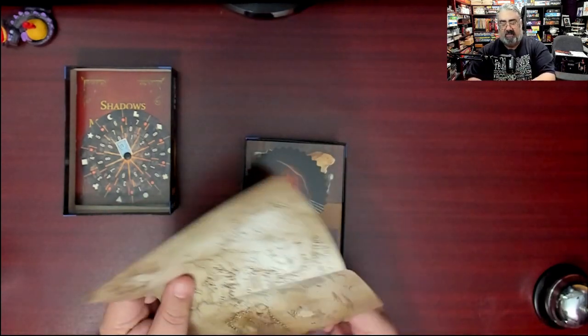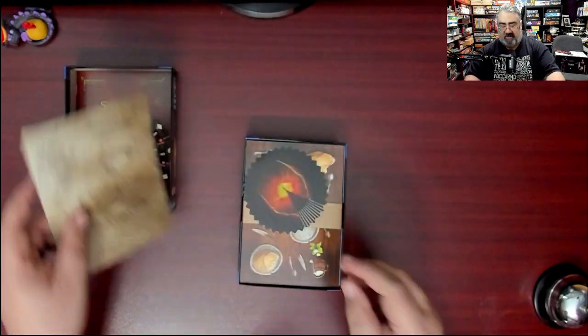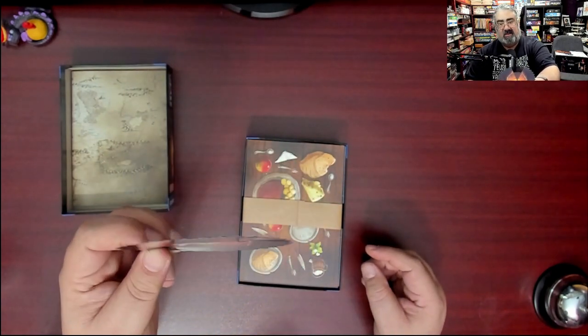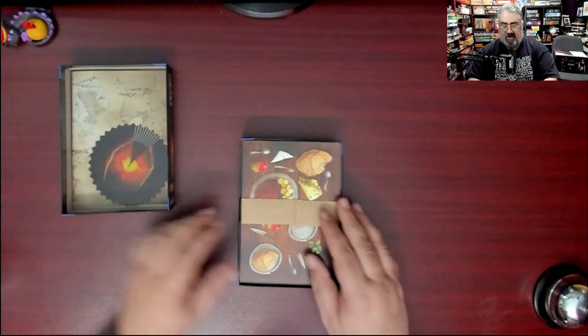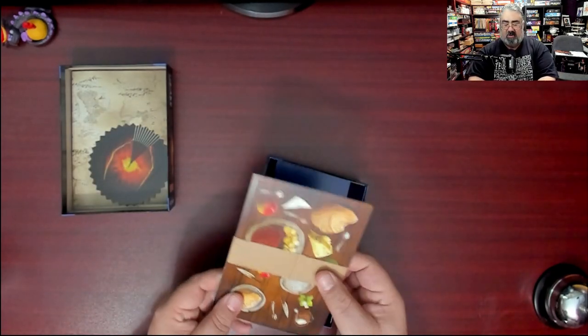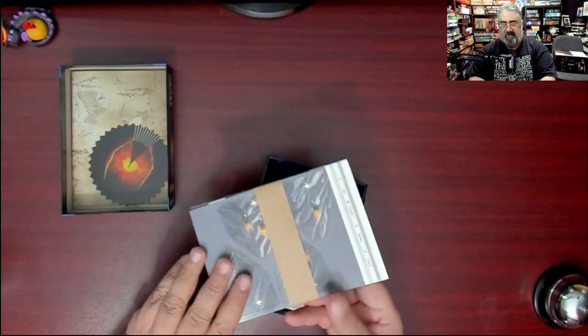This one comes with a map of Middle Earth — very cool, I didn't realize that was in there. It's full-size and there are some clues on it. Again, I don't want to spoil anything so I'm not leaving it on camera too long. Then you get the Eye of Sauron, which is plastic — I don't know what you do with this but it looks neat.